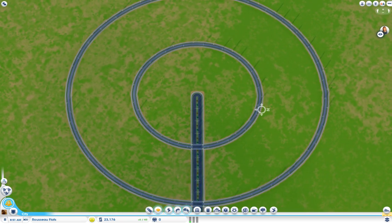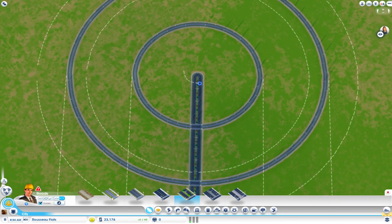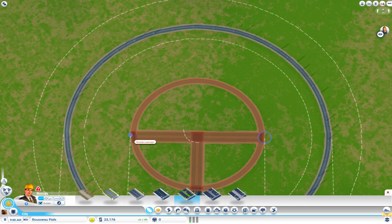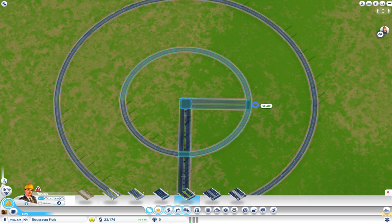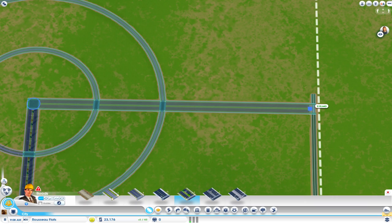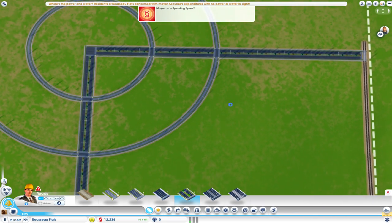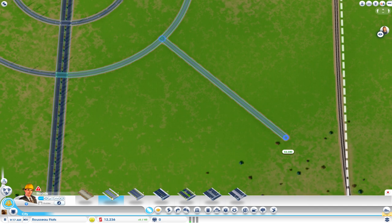First thing I want to do is build a little avenue here. Roads overlap — yeah, that's kind of what they're supposed to do. I'm going to figure out how to adjust these guide settings, then get rid of the guides. Now that we have that, I'll build my industrial off of here at an angle like this.